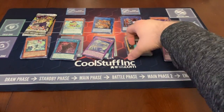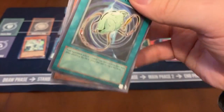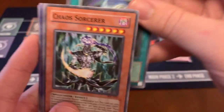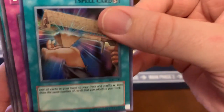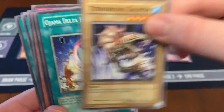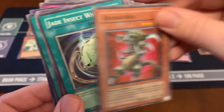And finally, we got IOC — Invasion of Chaos — for our legacy pack. Trey Jade Insect Whistle, Chaos Sorcerer, DD Borderline, Reload. Well, that's nice — we got a holo. Because of course, back then you weren't always guaranteed a holo. Destruction Ring, Terror Grung Assignment, Brajama Delta Hurricane, Soul Observation, Garandora.